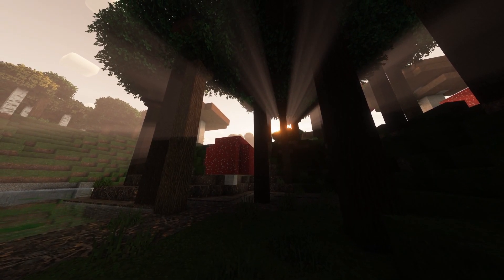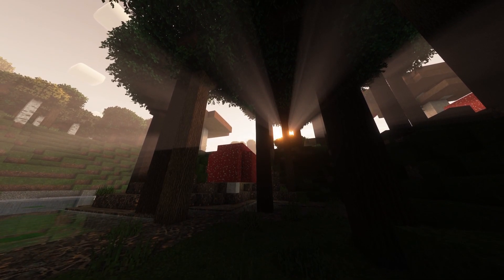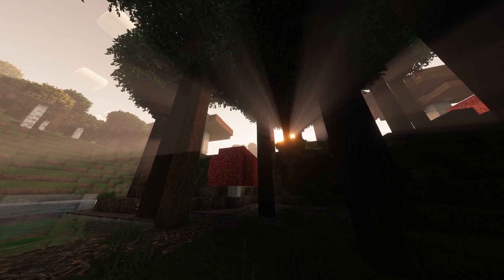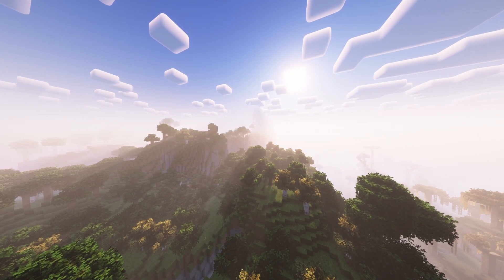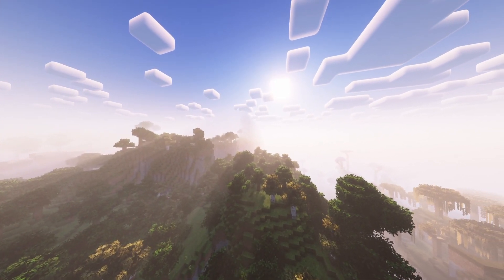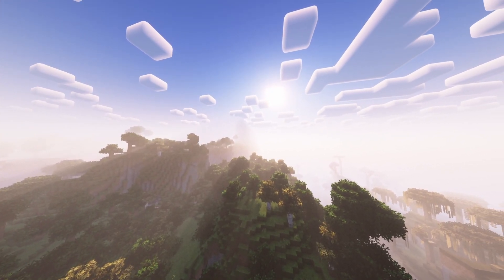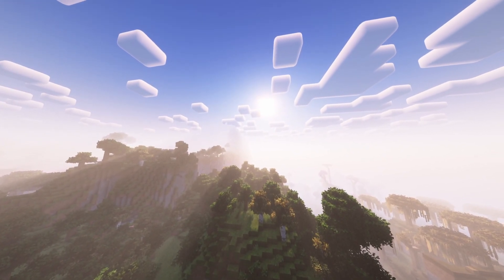Reimagined features its own set of unique features, which are a collection of some of the most popular shader features out there, stemming from all kinds of shader packs. Reimagined itself is designed to work really well with the look of vanilla Minecraft, and brings only minor changes to basic things in Minecraft such as clouds or water. For example, clouds will look awesome with Reimagined, but they will still be square.